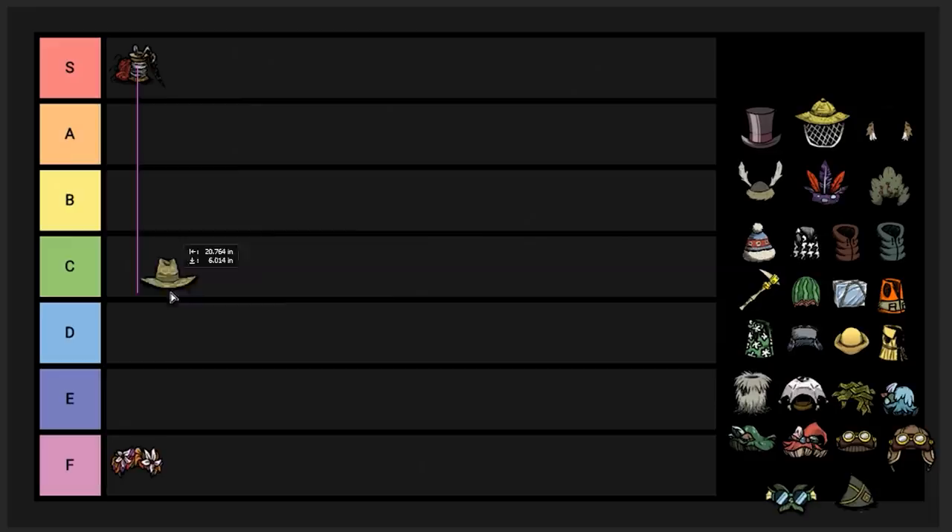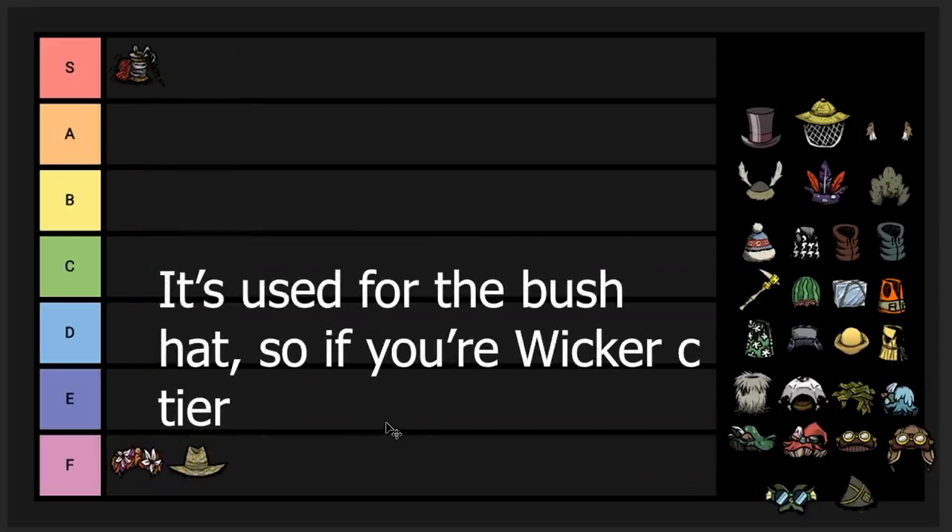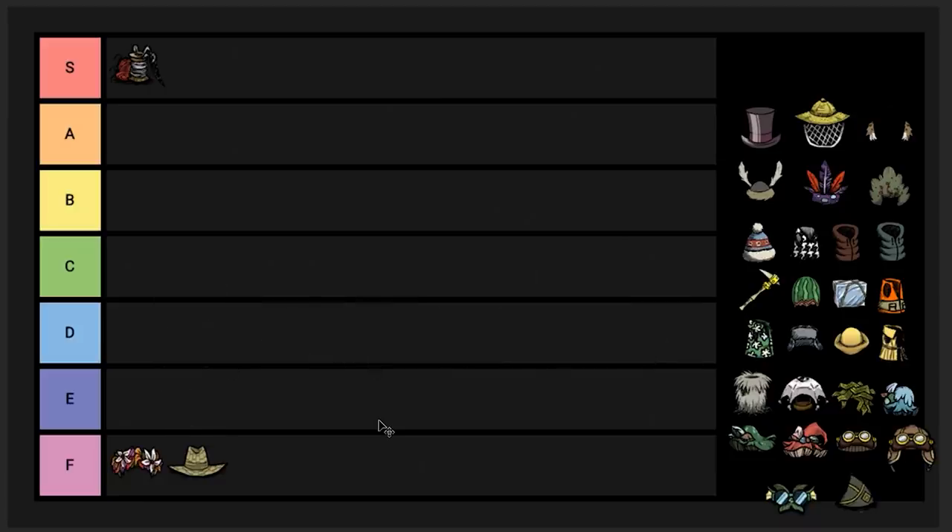Next up we got the straw hat, going down in F tier. It's not a useful item. It's used in a crafting recipe for a few things, but the things it's used for aren't useful, so it's in F tier. It can also be used to lower overheating and some amount of wetness, so if rain's pelting you it can help a little bit, but it's not very good at it. Too expensive for what it does.